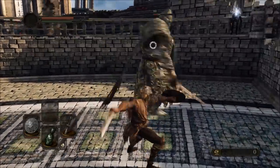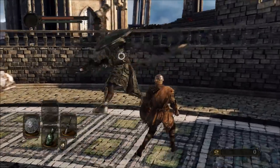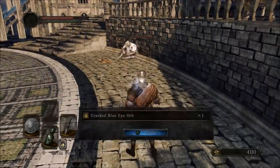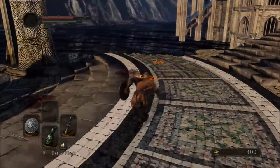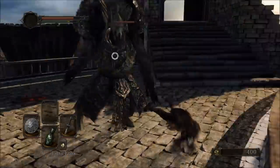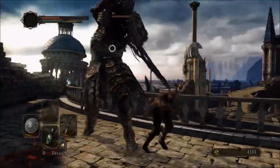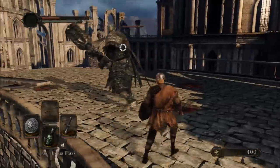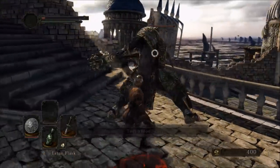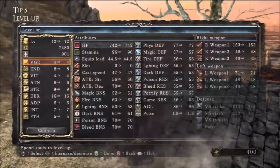Estus Flask Shards are turned in where you level up, and Sublime Bone Dust is burnt at the main bonfire, also near where you level up. Every time you die in Dark Souls, a percentage of your max health is taken away because you become what is called a Hollowed. This keeps happening until you reach around 50% health, unless you use a Human Effigy, which cures your hollowedness and grants you full health. There is also a ring that can make this much easier so you almost never need Human Effigies — I'll get to that later in the video.